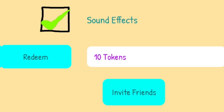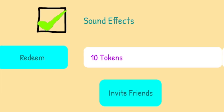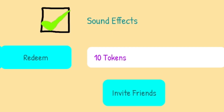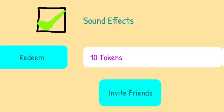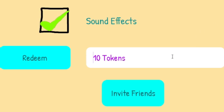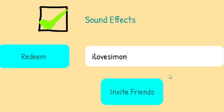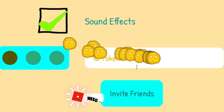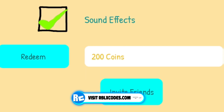The giveaways are completely free to enter — just like, subscribe, and comment. Moving on, the next code is 'ilovesimon' — I-L-O-V-E-S-I-M-O-N. Click on redeem — that gave us 200 coins, which is nice!